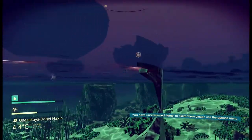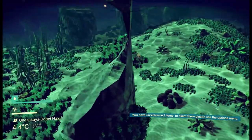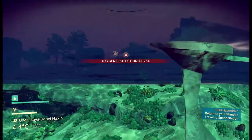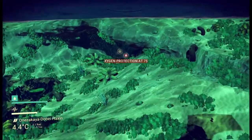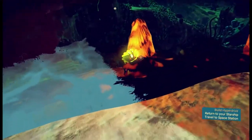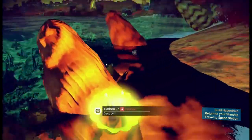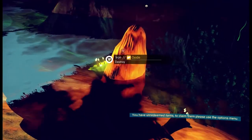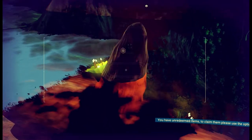What a weird looking rock this is — something's gone weird to make this shape like this. That's just not natural. So I was enticed in by something glowing. What do we have here? Oh, is it just a carbon deposit? Wow, I don't like that. I don't like that at all. Let's scan it up and name it.